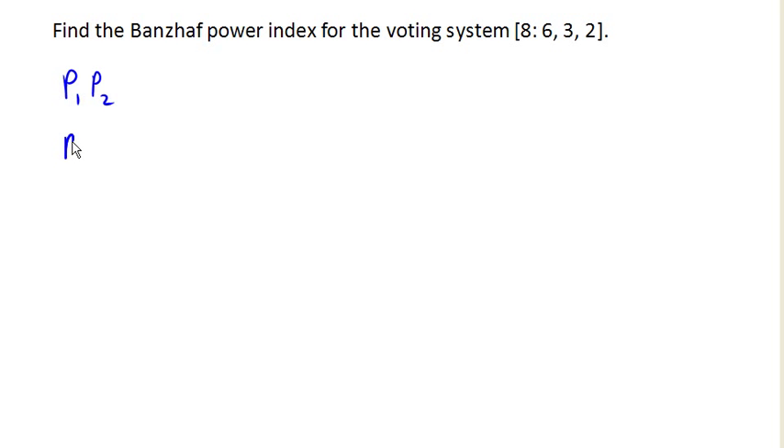Player 1 and Player 3 have a combined weight of 6 plus 2, which is 8, so it is also a winning coalition. Player 2 and Player 3 have a combined weight of 5, and so that is not a winning coalition.